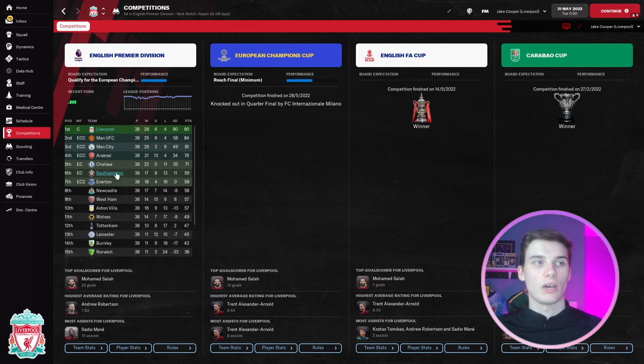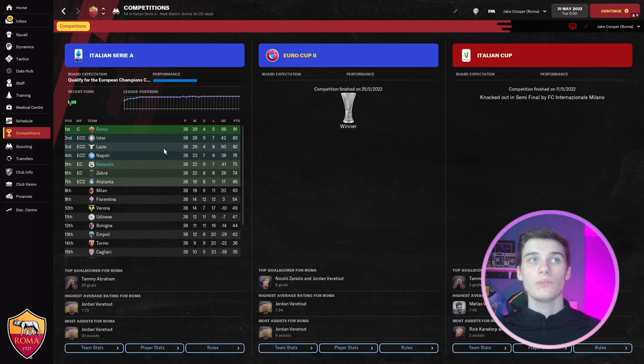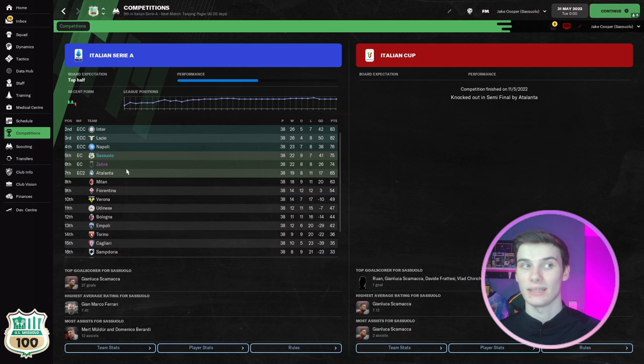Liverpool were very strong at Anfield. Southampton finished sixth, originally predicted around 15th or 16th, so getting about 60 points is a very good overachievement. In Italy, Roma won the Conference League and the league title by about eight points with a high goal difference. Sassuolo, predicted as mid-to-lower mid-table, finished fifth, earned a Europa League spot, reached the Italian Cup semi-finals, and beat the likes of Milan, Atalanta, and Juventus.